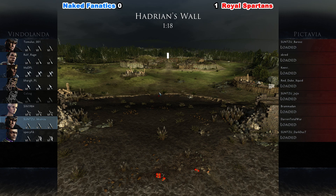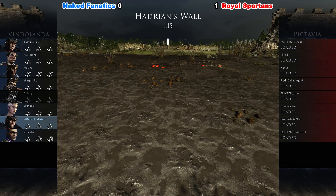We'll have Salernum and then Passage of Augustus. And then if it goes to 2-2, we will have a Decider on Capitol Hill.